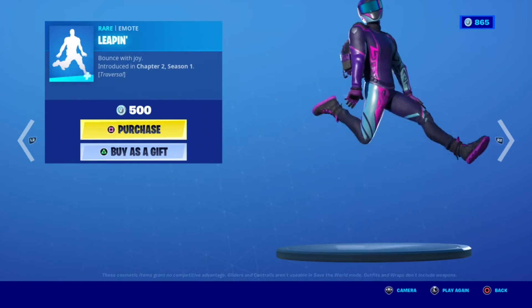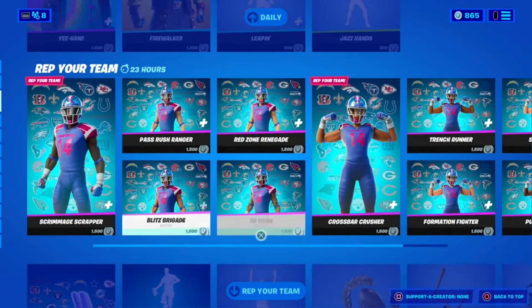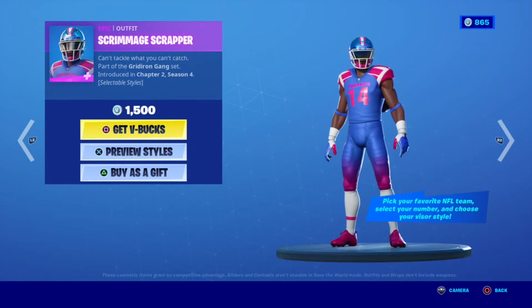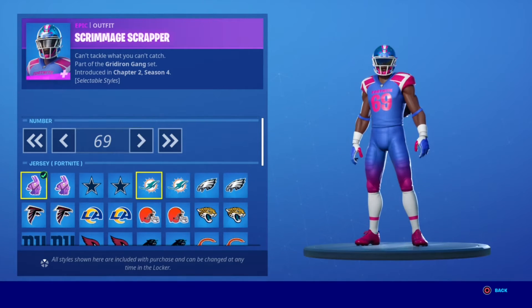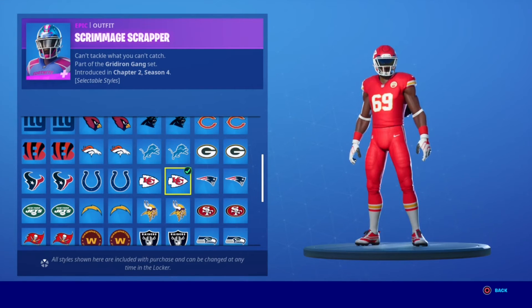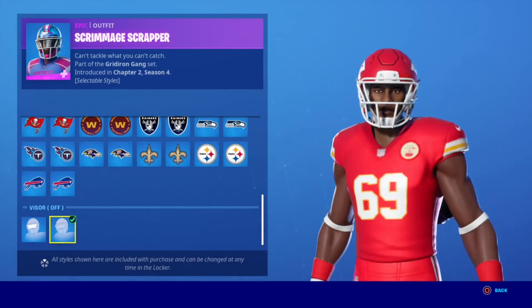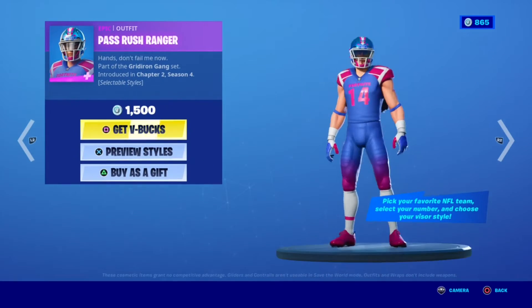Leaping — this one is Treble Cell and this one is Treble Cell as well. Then we have the NFL teams with the NFL skins. Scrimmage Scrapper — this is a shared style for one skin. You can change the number, you can change the team. Each team has two head styles and you can put the visor on and the visor off — super super cool. Then we have Pass Rush Ranger.